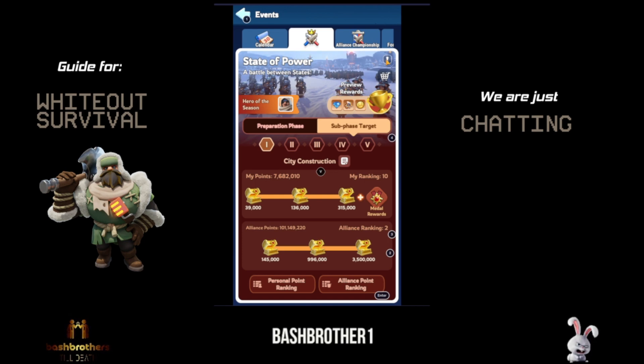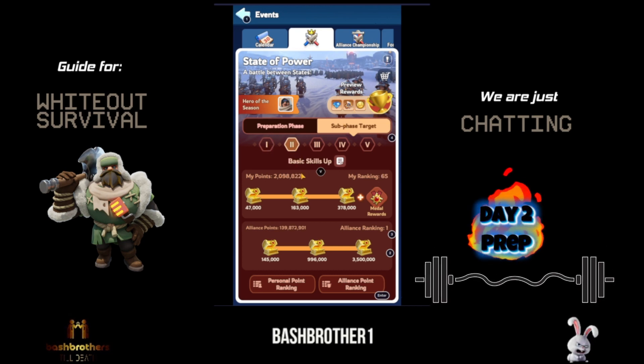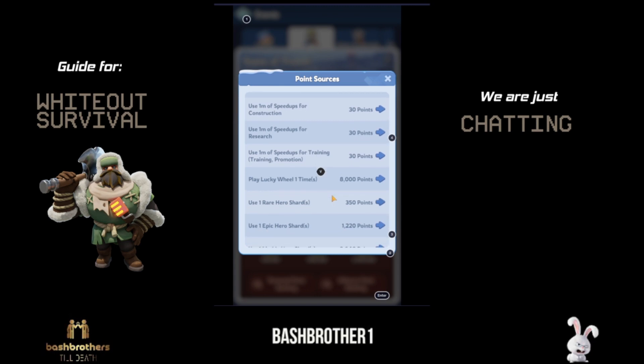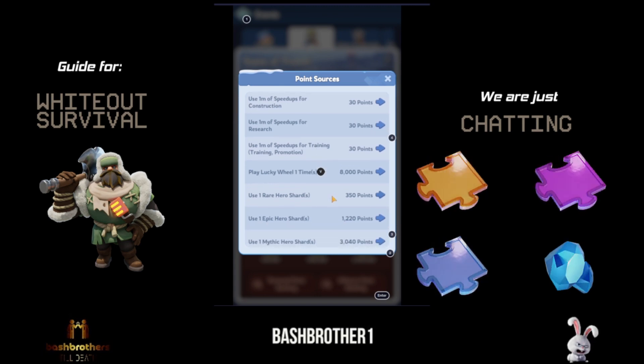Day Two is Basic Skills Up. You've got fire crystals again, speed ups for construction, speed ups for research, and speed ups for training — but hold off on training because the next day is dedicated to training. The lucky wheel is also going to come up on Day Two.